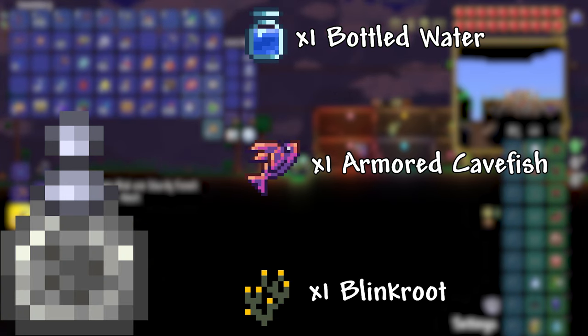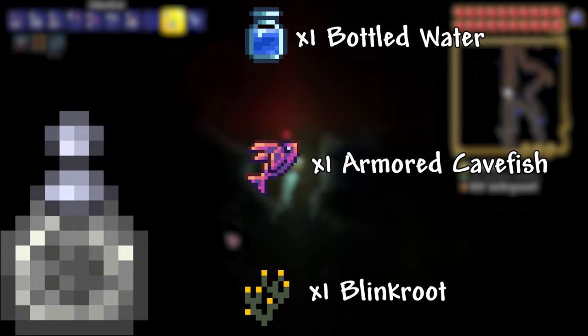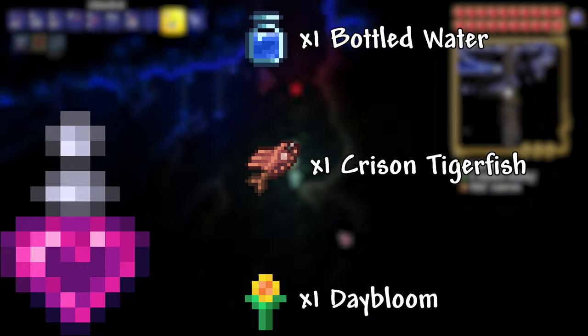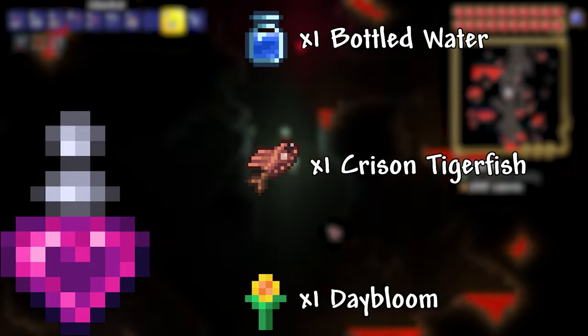Endurance Potion: 1 Bottled Water, 1 Armored Cavefish, 1 Blinkroot. This potion reduces the damage taken by 10%. Heart Reach Potion: 1 Bottled Water, 1 Crimson Tigerfish, 1 Daybloom. This potion increases the reach of hearts from 2.625 tiles to 18.25 tiles.